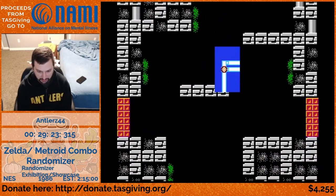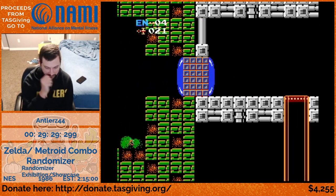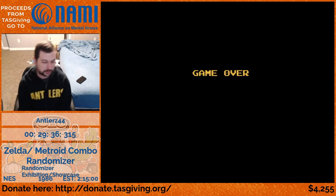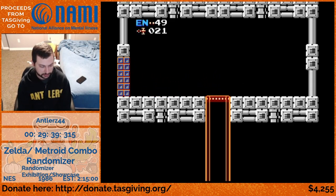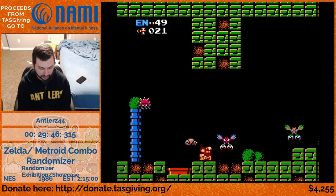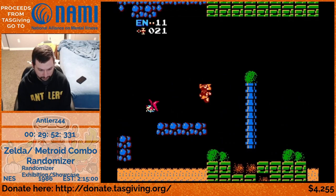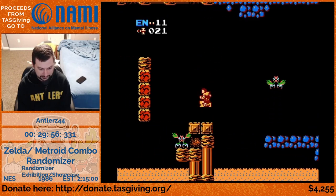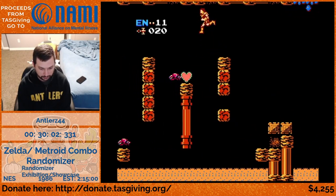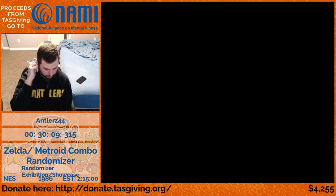There is another entrance to Brinstar - I'm going to use that to check this item real quick, dying on purpose to get some health back. That's a pretty good connection - it allows me to check this item quickly since it's kind of out of the way otherwise. A lot of times on the Metroid side you might take a purposeful death because unlike vanilla Metroid where you only get 30 energy, in this you'll get 50% of your max energy whenever you die and restart on the Metroid side - a nice quality of life improvement.